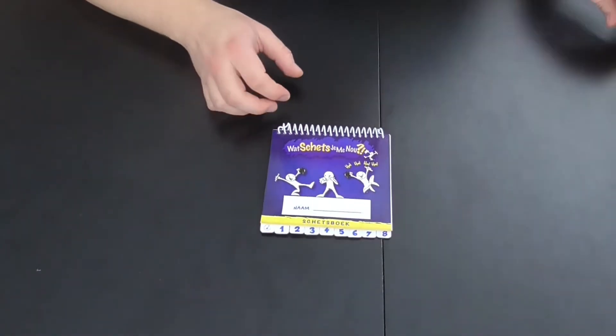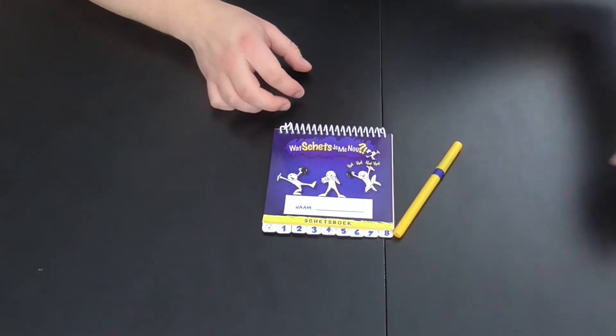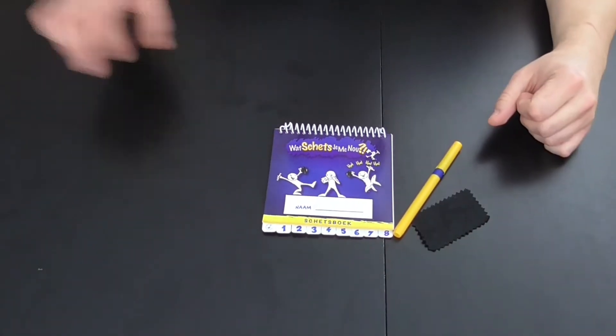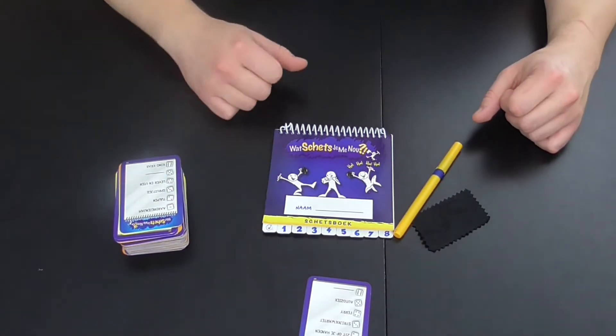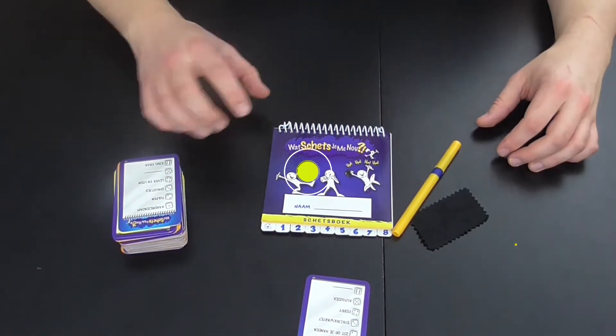Je hebt een flipboekje nodig, een stift, een uitwisdoekje, en iedere ronde krijgt iedere speler een kaartje. En dan kunnen we aan het spel beginnen.